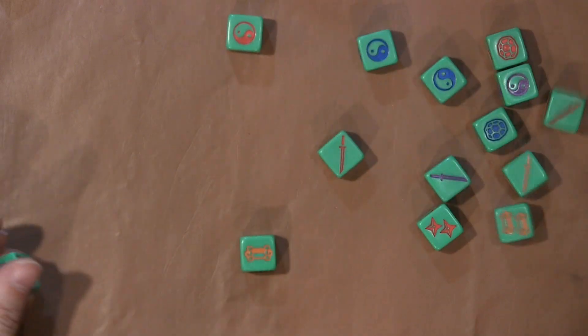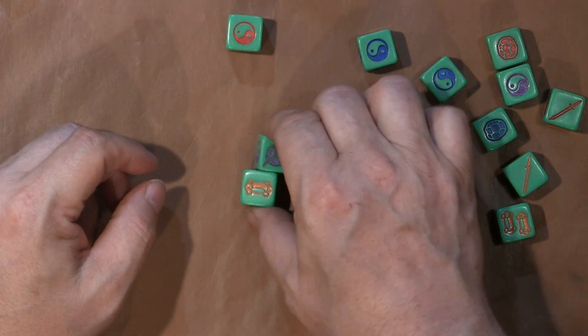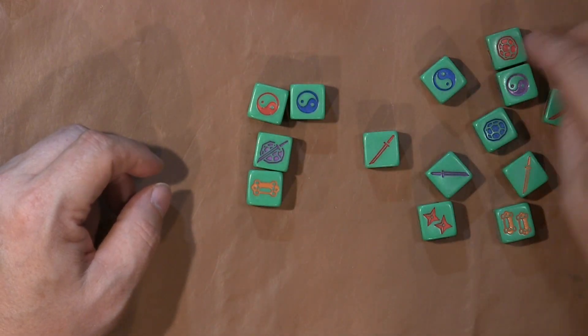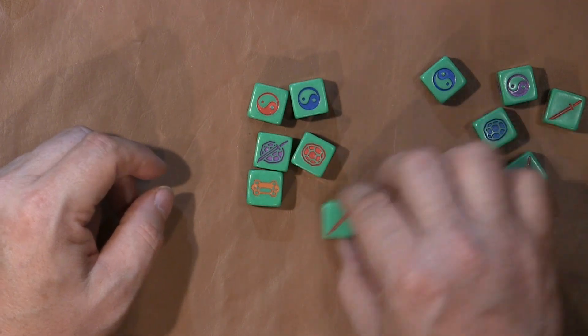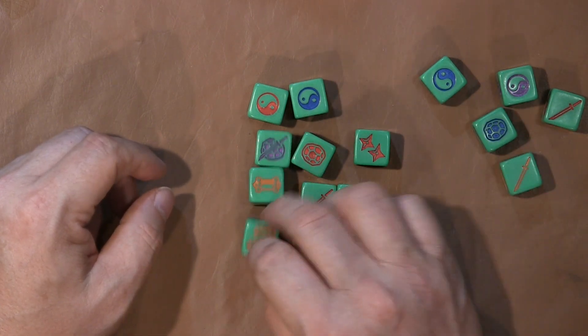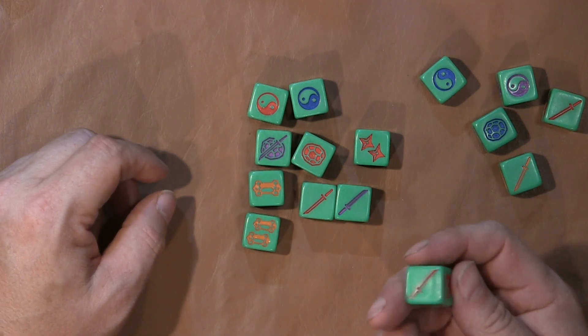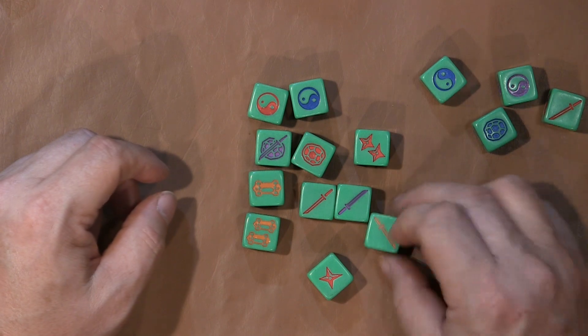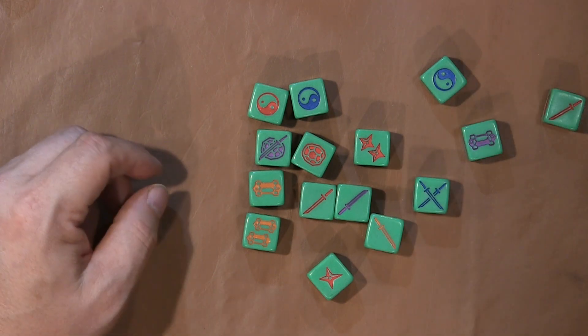Don't know what all these different symbols mean yet, but we'll get to them. Yin-Yang, blue Yin-Yang, red turtle shell, shell with sword, sword, double strike, two skateboards, two running away maybe, double sword. Gives you an idea.